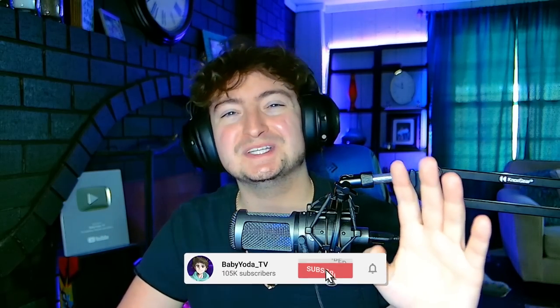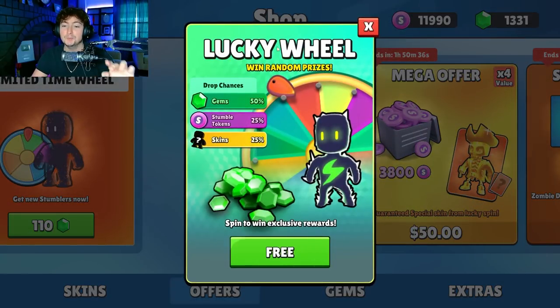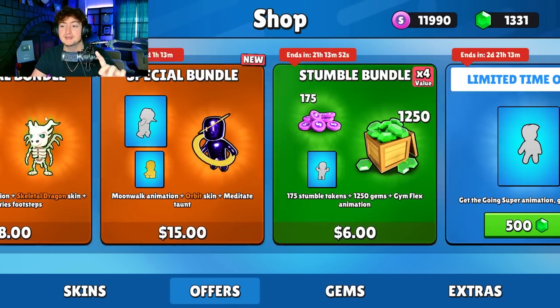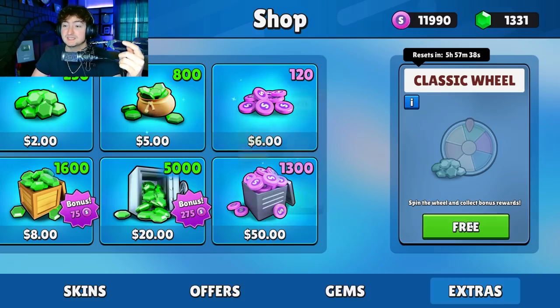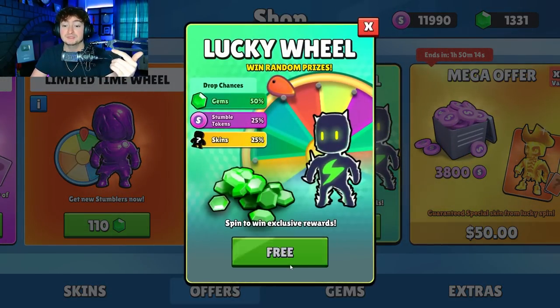What's going on everybody - they just released a brand new wheel into Stumble Guys and it's completely free. If you go to the shop you're going to see the new bolt special skin icon under free prizes. As you open it there's going to be a lucky wheel that pops up with 25 skins, 25 tokens, and 50 gems. There's now going to be an extras tab where you can spin this free classic wheel two times, and you also get your lucky wheel every day.